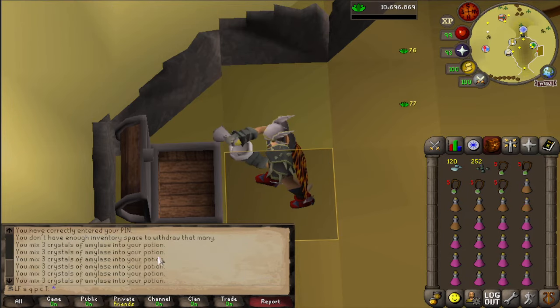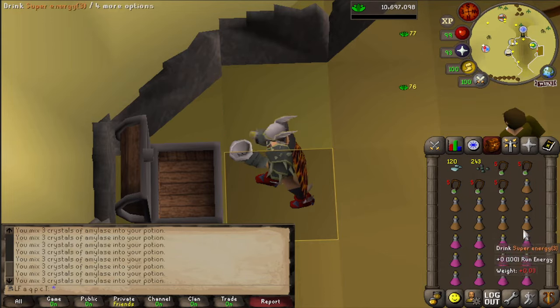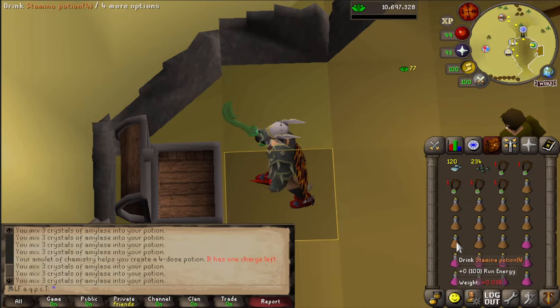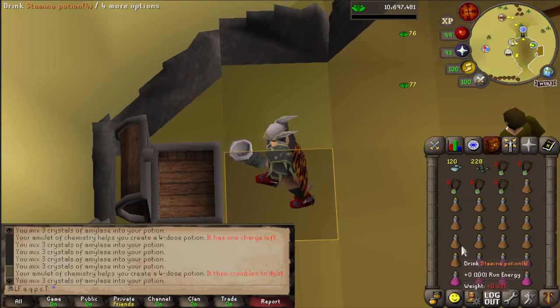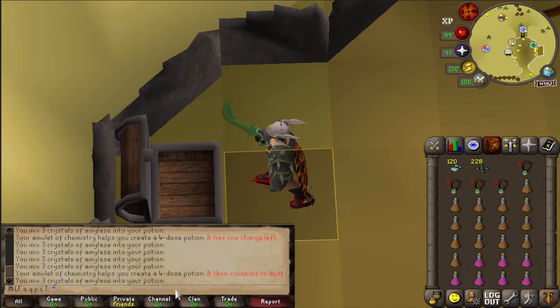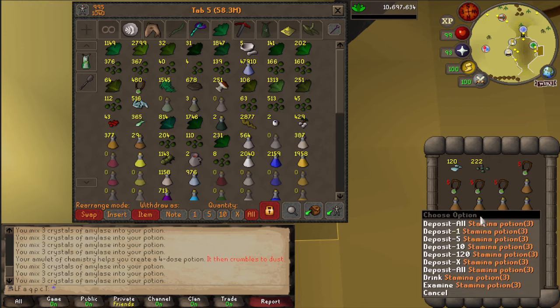If you play with your game filter on, you can see exactly when it happens, but sometimes it's hard to see on the three-dose or the four-dose. Right there — if you watched my amylase, it didn't go down by three, it went down by two. It saved me an amylase and gave me an extra dose, so it went down by three and gave me four doses rather than three.